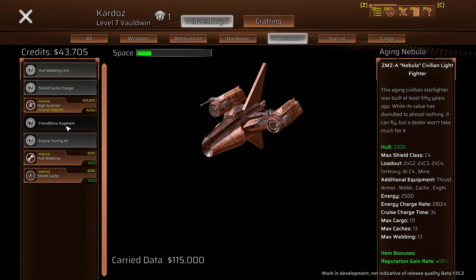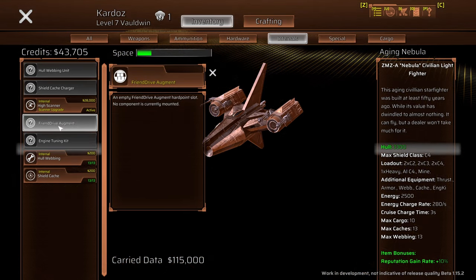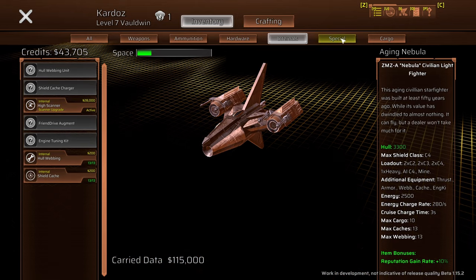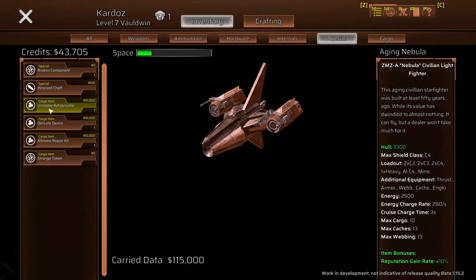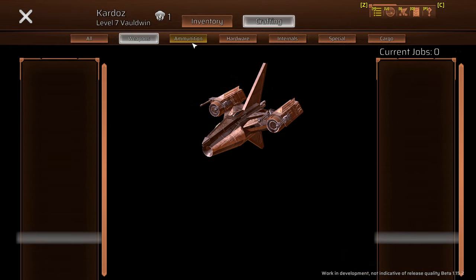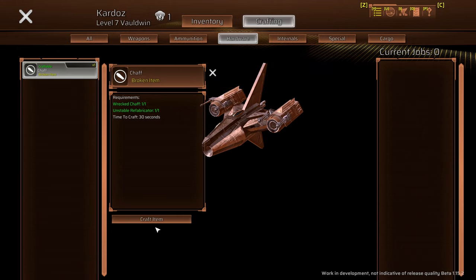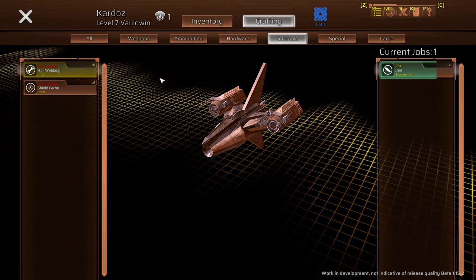I had a friend drive — which basically summons a friendly ship to you for the duration of a mission — but I inadvertently sold it. I've also got a high scanner upgrade for greater scanning range, special cargoes, broken components, and a cargo hold. There's also a crafting menu — I can craft chaff using an unstable refabricator and wreck chaff. I've made some shield caches and similar craftables.